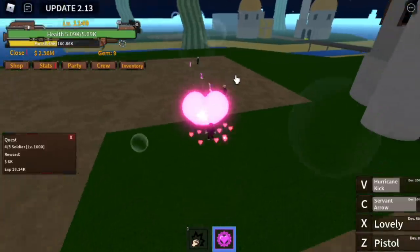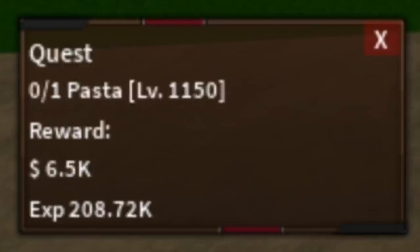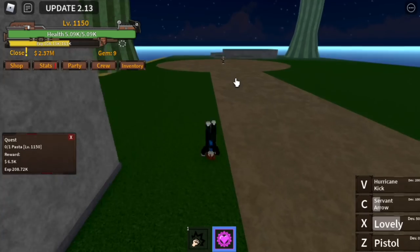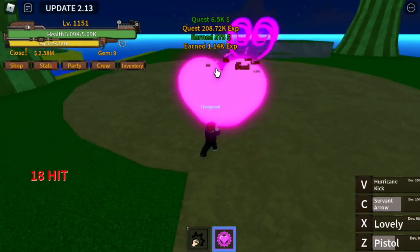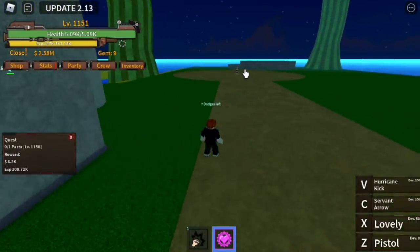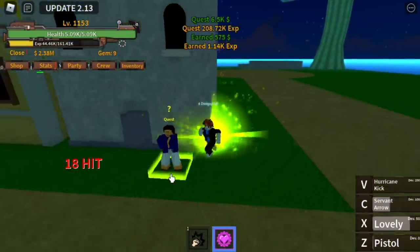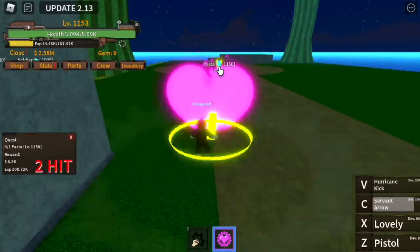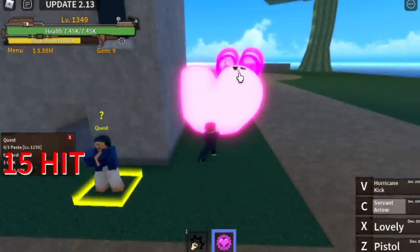Do this until you reach level 1150. After that, proceed to the Pacifista. You need Observation Haki here, but don't worry — he's just going to hit you once, so for every Observation Haki bar, you can defeat it eight or even nine times. The spawn time of this mob is very fast, so you will really level up here really fast — same as the Shark Man and Ball Man. Stay here until level 1350, because leveling up here is really fast compared to the last island.